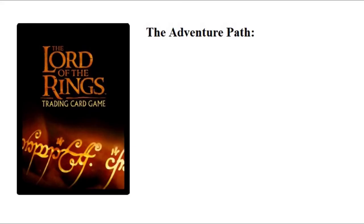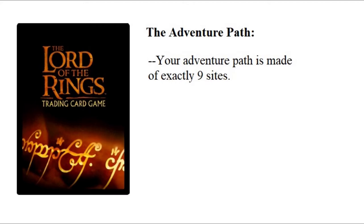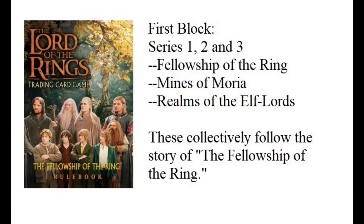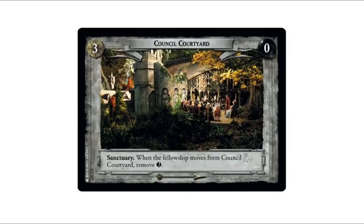Finally, now that we've talked about formats, there's one more deck-building rule to cover: your deck needs an adventure path. The adventure path is your set of chosen sites for a deck. Your adventure path needs exactly nine different sites. In a Fellowship Block game you need one site of each number, so you need a site one, a site two, a site three, all the way through site nine — and all of these sites will need to be from the first three series of the game.